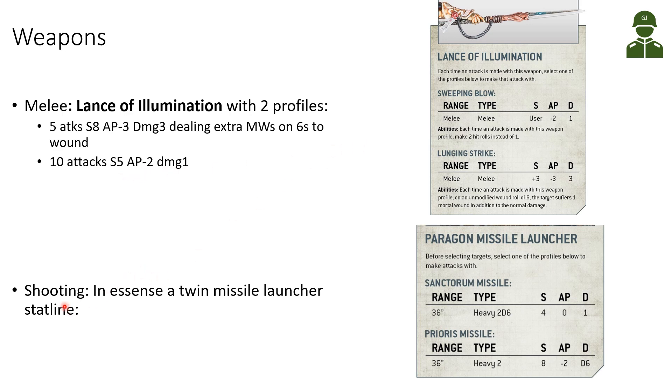On top of this, the war suit also has, in essence, a twin missile launcher. You can select either the frag-type profile with heavy 2d6 shots, strength 4, AP 0, damage 1, or the Prioris missile, which is basically a crack missile with strength 8, AP minus 2, d6 damage, and 2 shots — a missile launcher for long-range shooting at 36 inches.